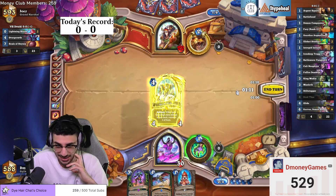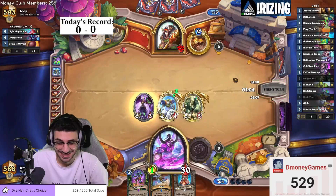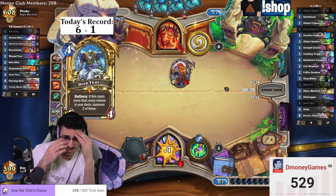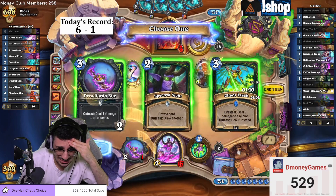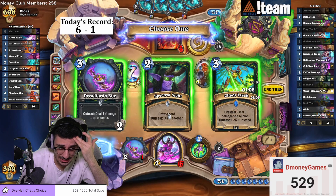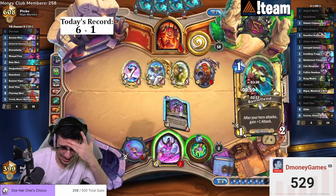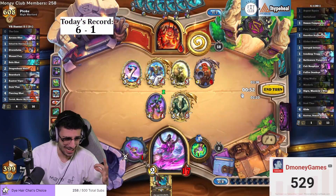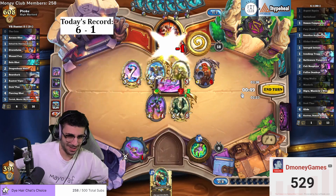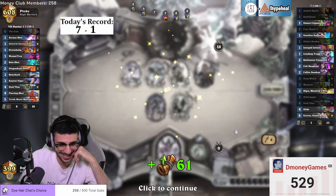Oh my god, I'm the best, this deck is insane, guys. Oh, I got Deadeye, oh my god. And Ogre — oh my god, give me the three damage guy. Give me, Ogre! King Mukla for the win! That's right! Let's go, bro.